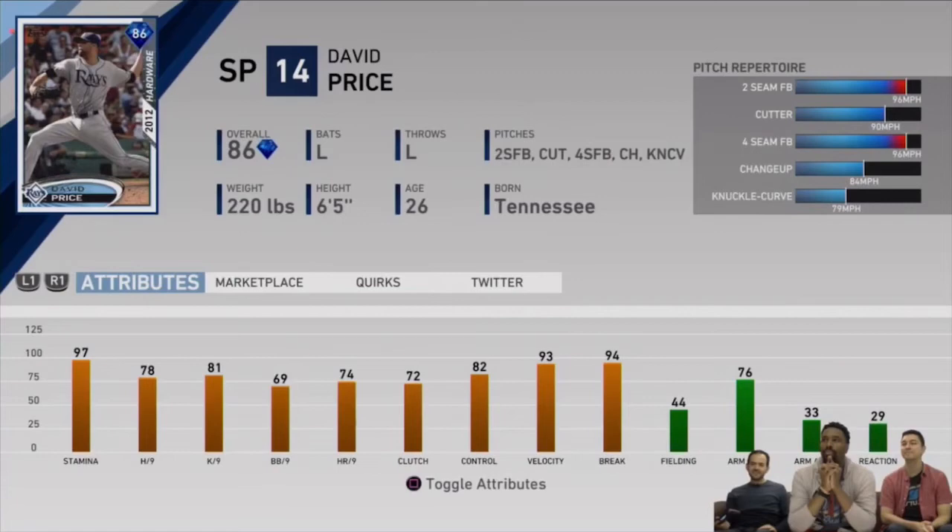The next one is this 2012 Hardware David Price. He has a five-pitch arsenal: two-seam, cutter, four-seam, change-up, and knuckle curve. There's a pretty big speed difference between his fastballs and his knuckle curveball. All of his per-nines are pretty good, though not as good as the reliever Morrow. It's a solid starting pitcher card if you don't have one — I don't think it's as good as the 90 overall Cliff Lee they just released, but it's a solid diamond starter if you're in need of one.